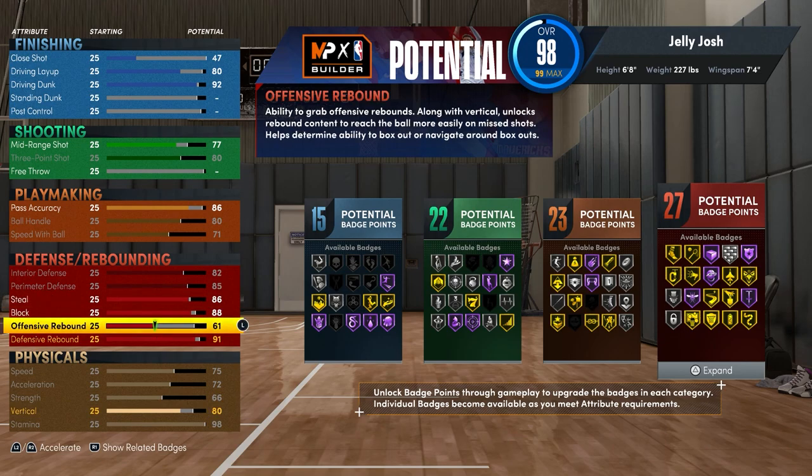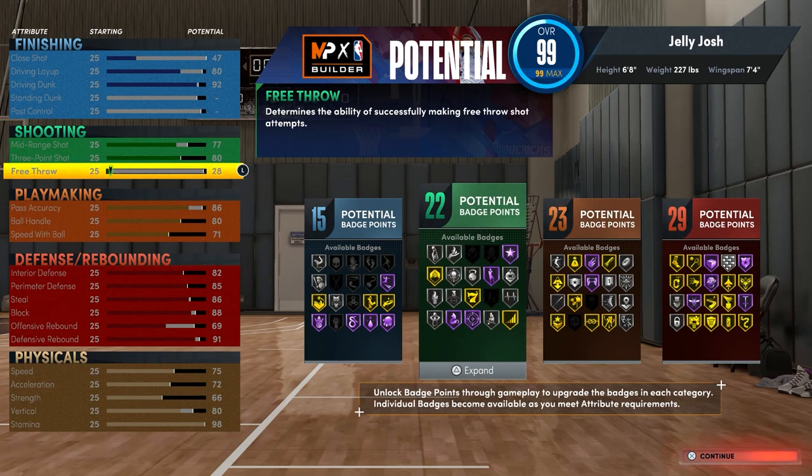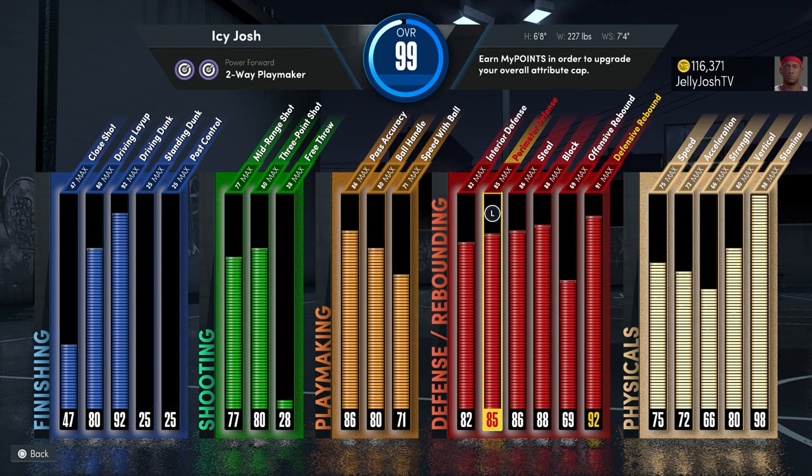With the remaining attribute points I put my offensive rebound to 69 and my free throw to 28. This small big man is basically like a big guard — it can dribble, get rebounds, and play defense on both guards and bigs.